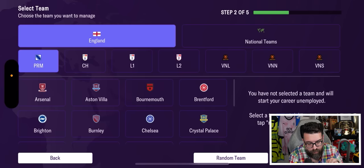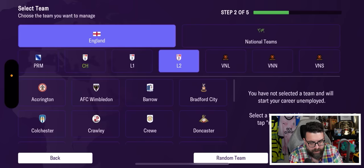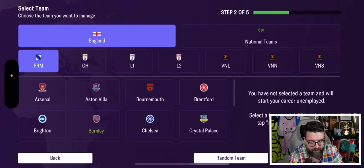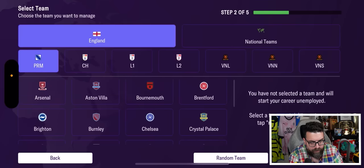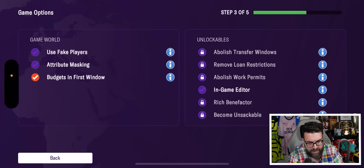Japan has been added to all versions of FM24 this year, so if you want to manage there it's available. In England we've got licenses for all the Football League and National League teams, but as usual the Premier League doesn't have licenses — although Brighton and Manchester City do. We'll click on Arsenal since we're doing first looks at all versions of the game with the same save for easy comparison.